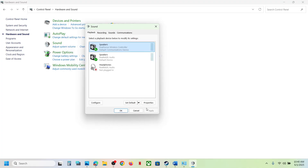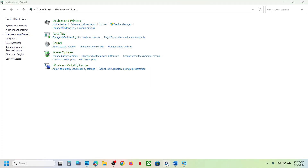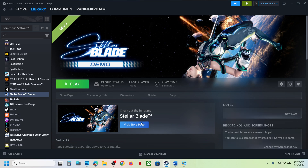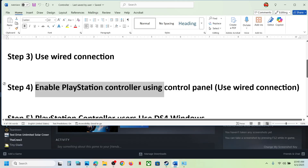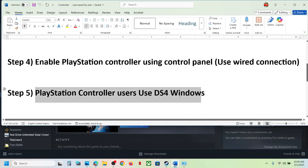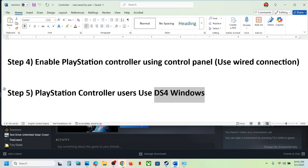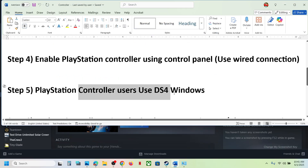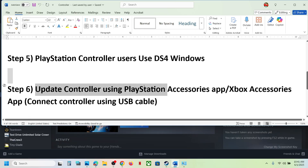Launch the game and check. If it's still not working, the next step for PlayStation controller users is to use the DS4Windows application. If it's already installed, configure your controller and check. If not, install it, then configure your controller and check.